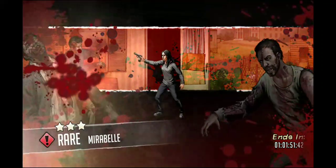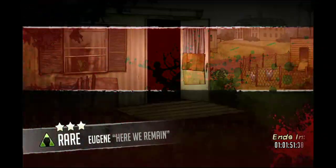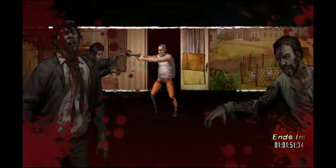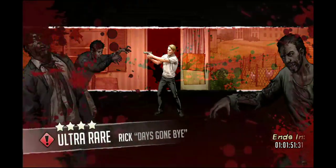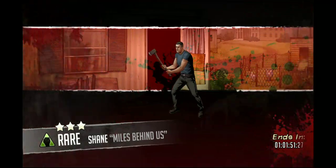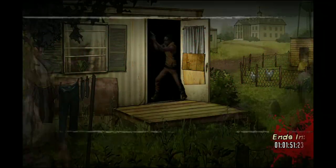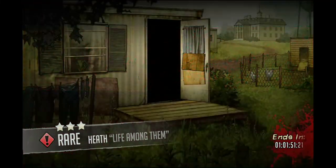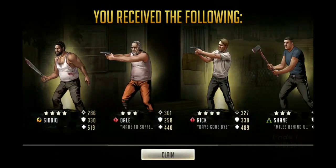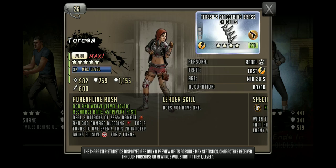Four star Gregory, Mirabelle, Eugene, four star Sadiq, Dale, four star Rick, Shane, Lily, Heath — there we go, bitch! We got her! Last one in the second 10 pull.